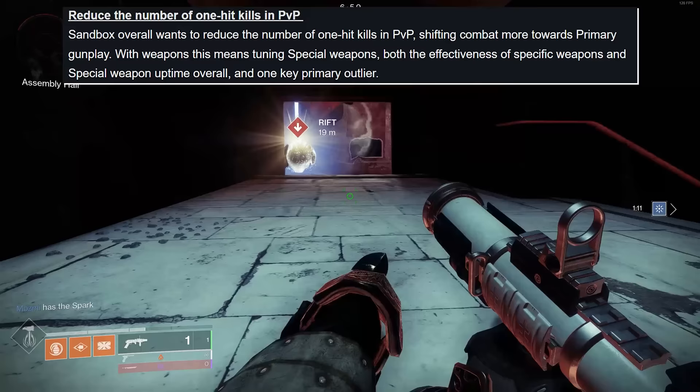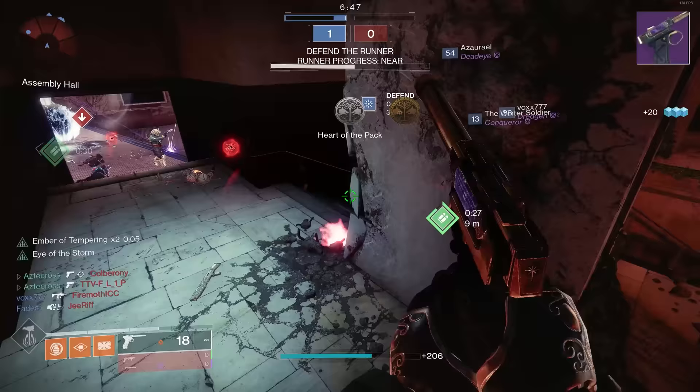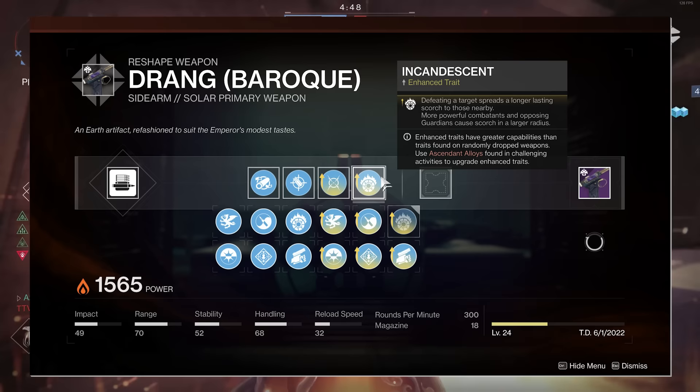Now, with that being said, this particular sidearm, Drang, is already meta. It is one of the most dominating weapons in the game. It wrecks in both PvE and PvP. And on top of all of this, it is craftable this season. With options like Enhanced Moving Targets, Enhanced Eye of the Storm, Enhanced Zen Moment, Enhanced Incandescent, and a variety of other rolls that turn this super rangy sidearm into almost a mini hand cannon.